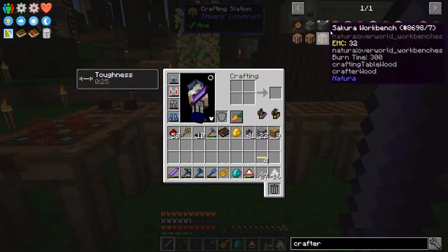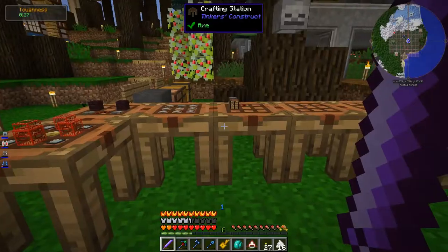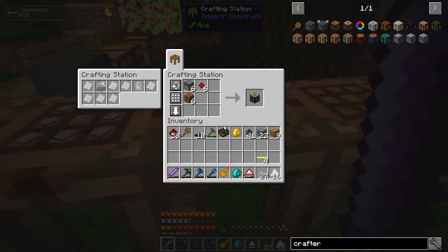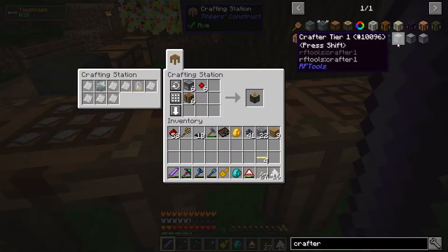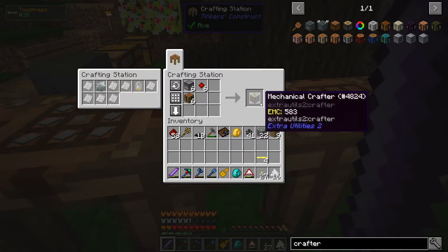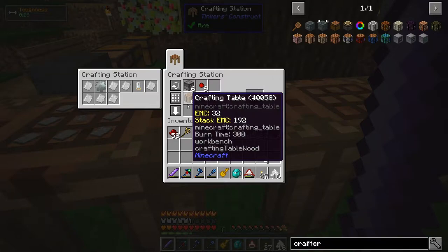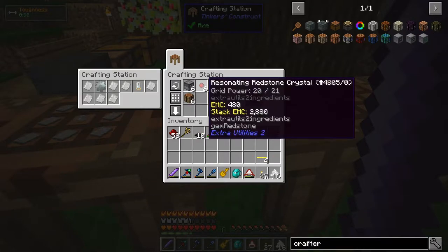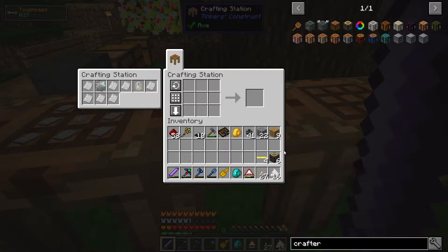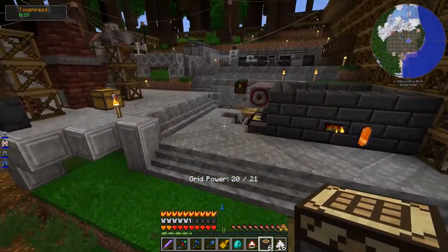So I'm going to try something new — these mechanical crafters from Extra Utilities 2. I believe they can only craft one item though, so I'm going to have to make a bunch of them. The RF Tools crafters can craft multiple items; the Tier 3 can craft eight different items. But let's try these — six resonating redstone crystals, some droppers, some crafting tables. Relatively cheap, except for the resonating redstone crystal.